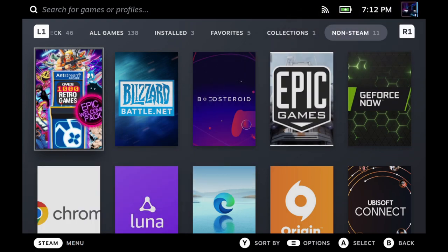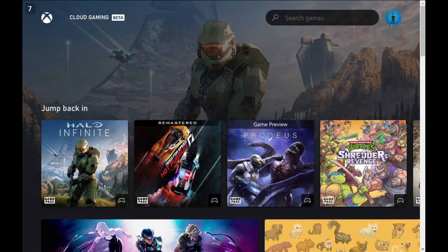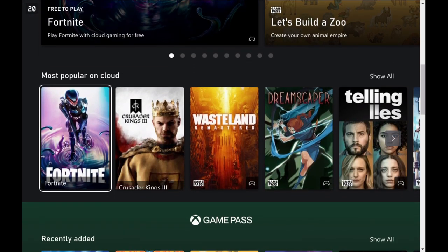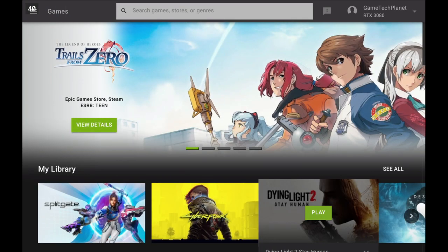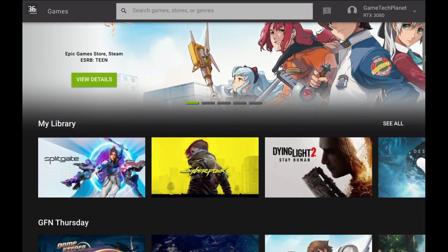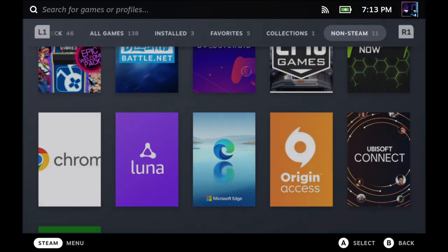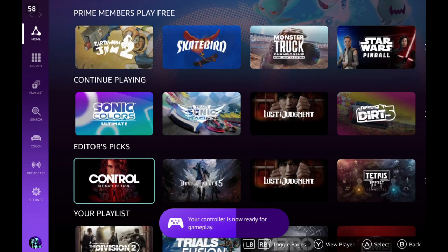Here in non-Steam games you can see nice artwork for Luna, GeForce Now, and Xbox Cloud Gaming. Clicking on Xbox Cloud Gaming takes you right in without navigating a browser, and controller support works well. Boosteroid and GeForce Now don't have controller support for scrolling in the browser — you need to use your touchpad — but once you're in-game, controller works just fine. Luna works very much like Xbox Cloud Gaming with full controller support from game mode, which is really nice and convenient.